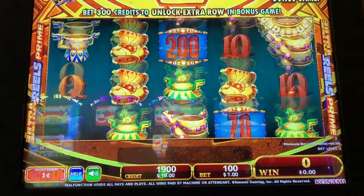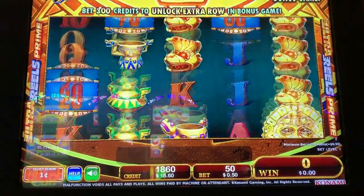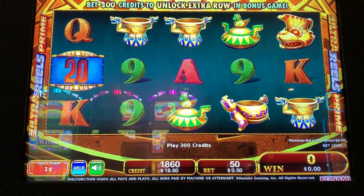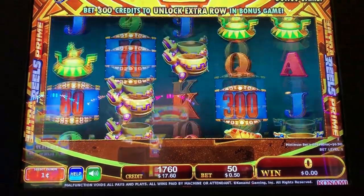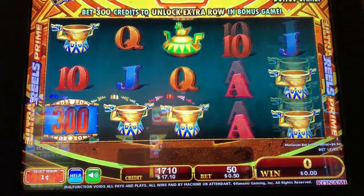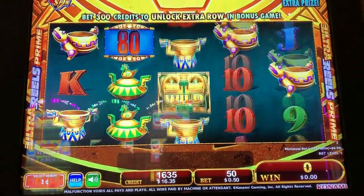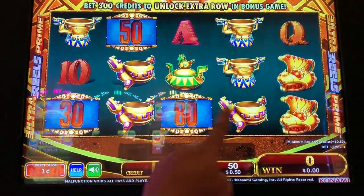It looks like it's gonna be a hold and spin type game, you know, like Lightning Link — like so many other games are now these days. See, if you get this type of symbol here with a sun in it, you need four of them to trigger the bonus. More specifically, you need four of those plus a sun symbol — four of those guys plus a sun symbol.